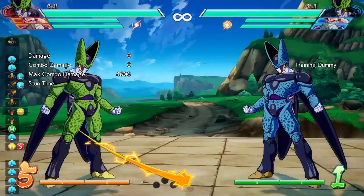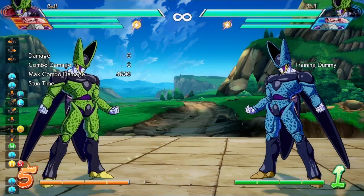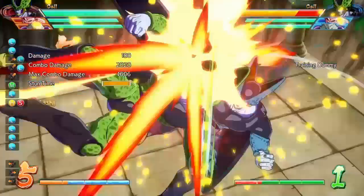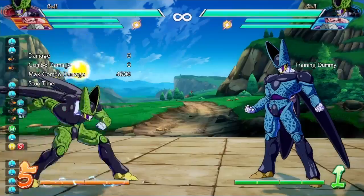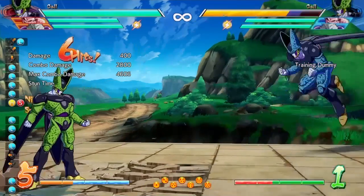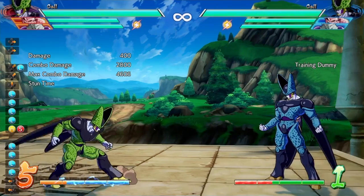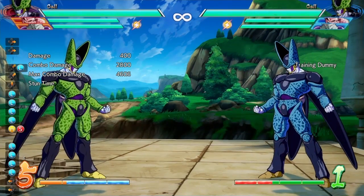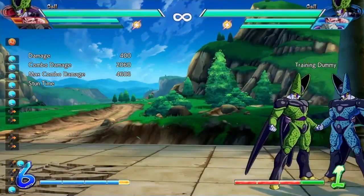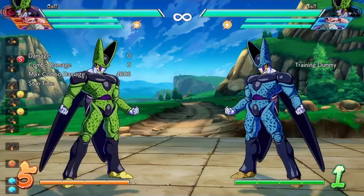The next change is to the third hit of the auto combo. They increased the vertical distance between Cell and the opponent when grabbed, increased buffer time for a super dash, increased on-tech times, decreased active frames, fixed a certain issue, and increased the vertical hitbox. The most important part is the increased buffer time for the super dash.